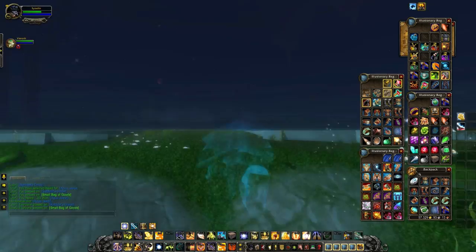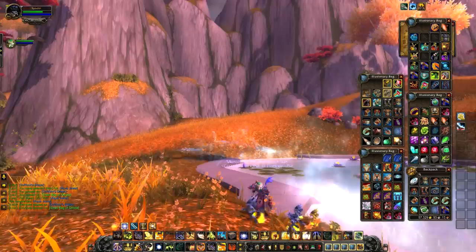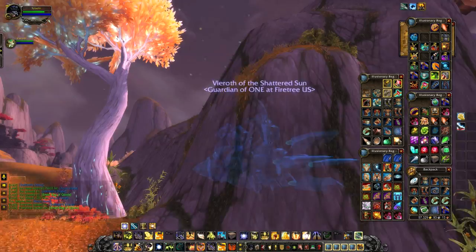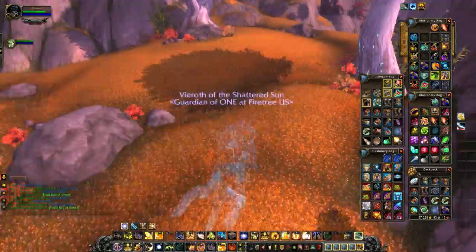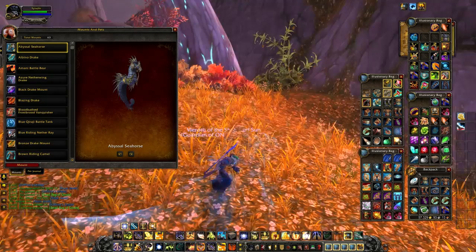The Aqua Jewel increases swim speed by 50% and allows underwater breathing for 10 minutes. It's on a one-hour cooldown, and it gives you this cool transparent, watery look. As you can see, someone jumps onto my mount and gains the look as well — it really does affect your mounts, giving them a completely new and unique skin. Definitely one of those items if you like to sit in Orgrimmar with cool spell effects, because it really does give your mounts more of a 'whoa factor.'